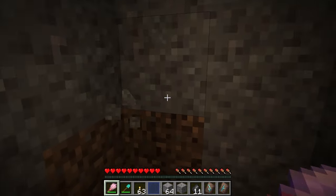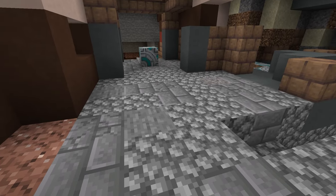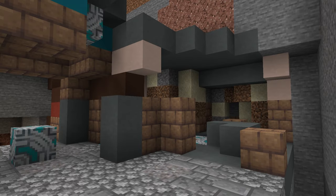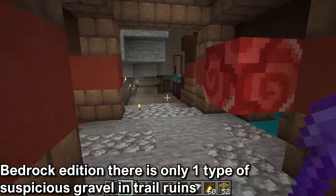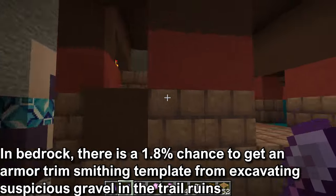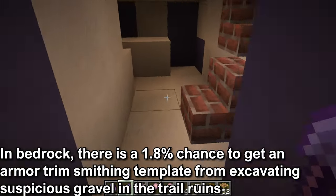The suspicious gravel will be found throughout the trail ruins. Once you dig down in the tower, there will be a pathway of stone, stone bricks, and cobblestone that will connect it to other buildings made up of terracotta, glazed terracotta, and mud bricks. In Bedrock Edition there is no rare and common suspicious gravel distinction. There will be a 1.8% chance of getting the armor trim smithing template from any piece of suspicious gravel.